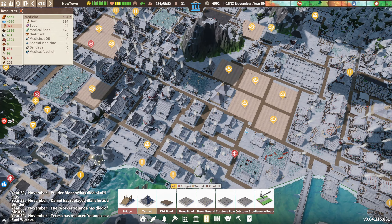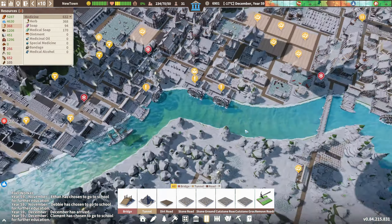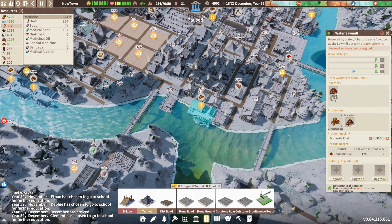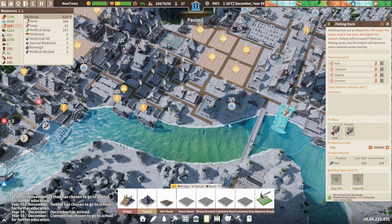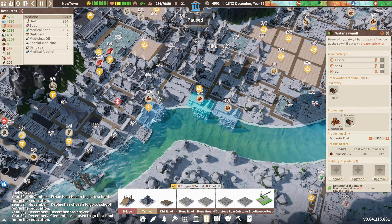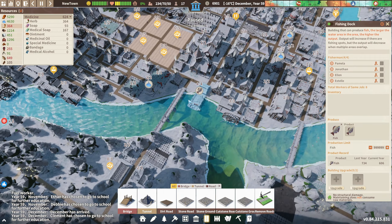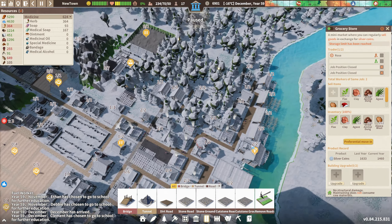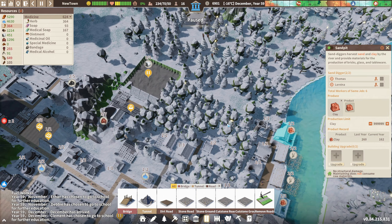Herbs are looking alright, soap's looking better. Medical soap - yeah that's looking okay. The river's back up and running. Great time to get some fuel going. You're gathering, you're gathering, let's just check everywhere else. Clay - let's put you back on clay.